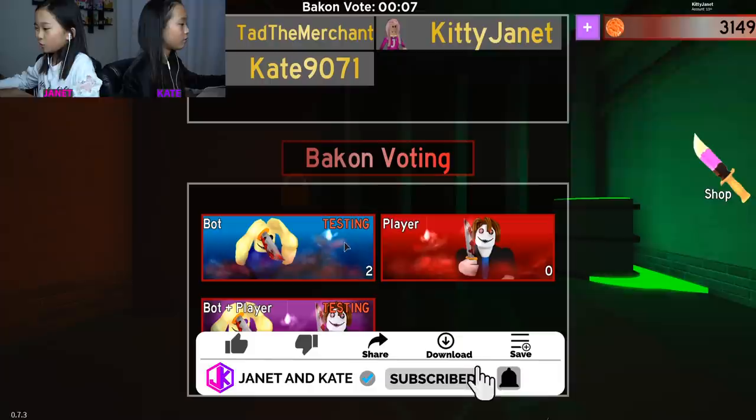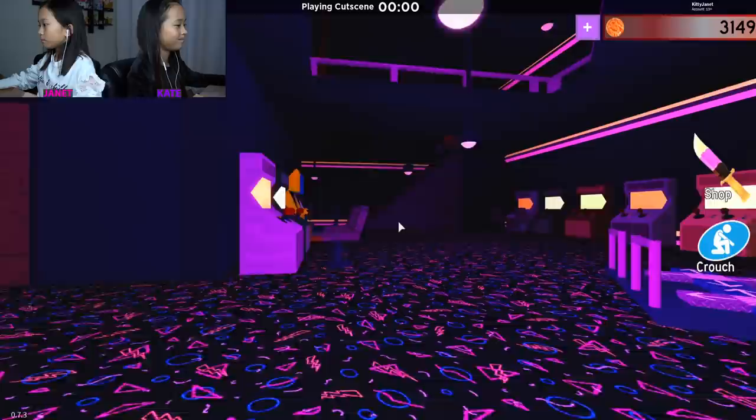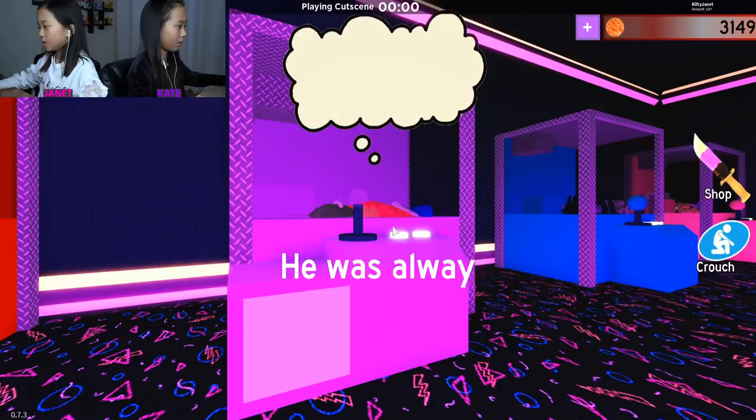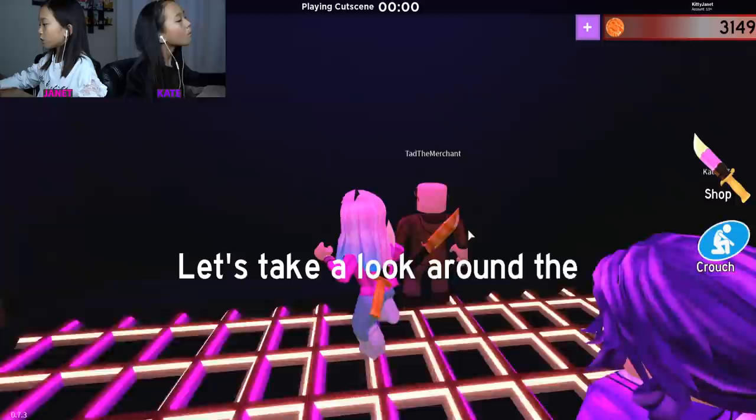We're going to be doing bot first. Okay, it's starting. It looks like there's a cutscene. This is the old hangout spot. We didn't used to hang out with Bacon, but he was always here. He was always playing this claw machine game. I wonder why. What's in it? Toys?